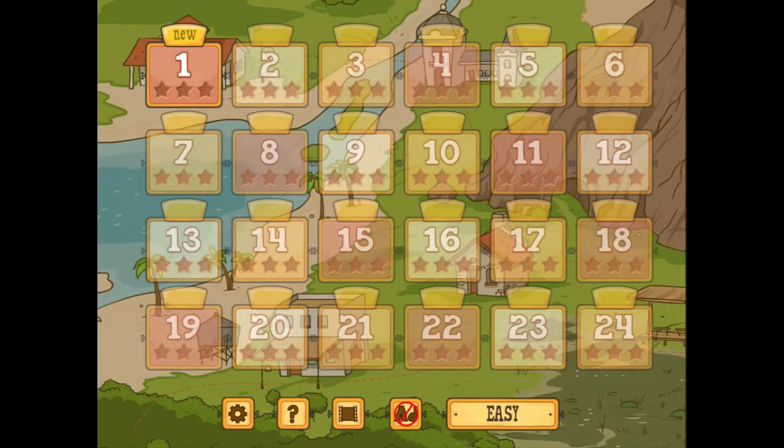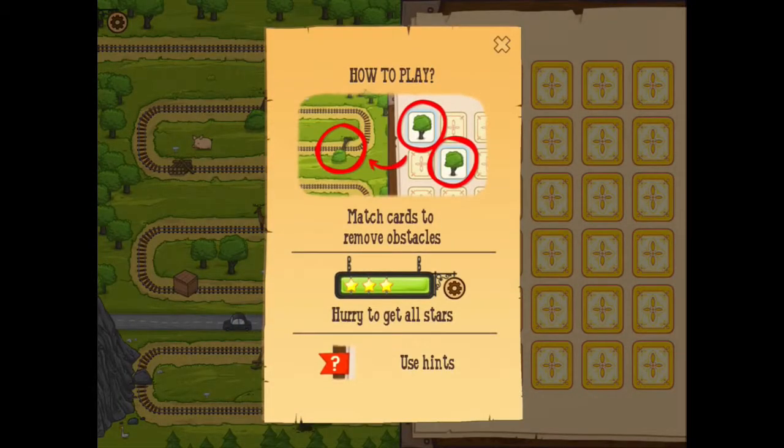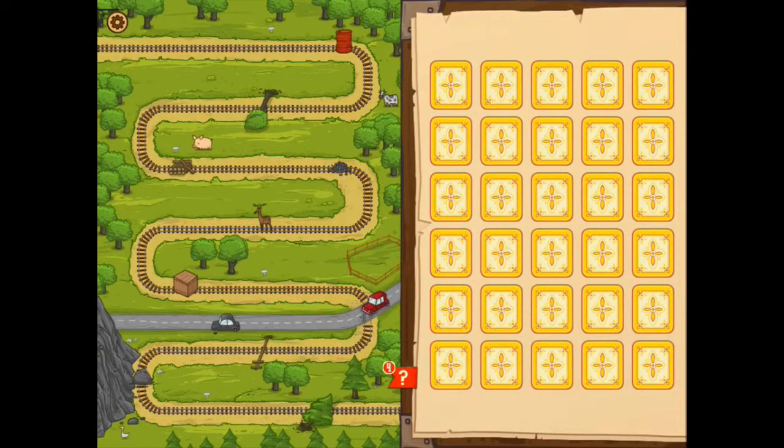It has 34 levels, as I can see over here. Let's start with this first one. How to play: use image cards to remove obstacles. It's something to do with the cards, so let's try it.